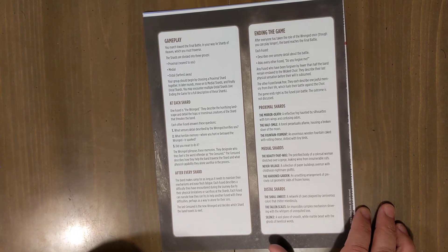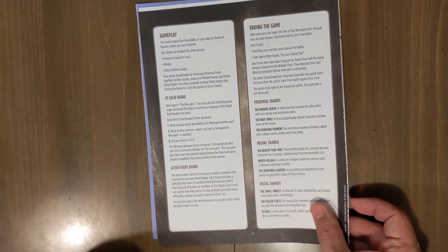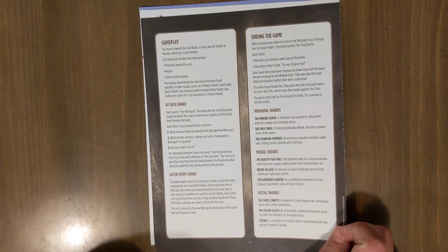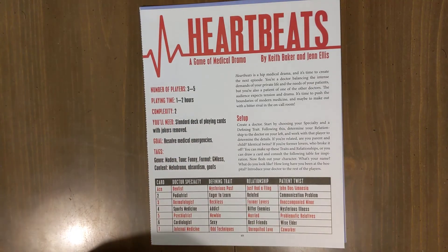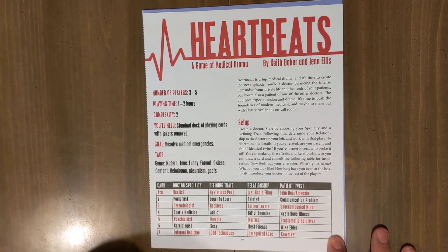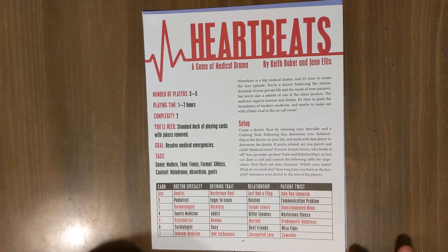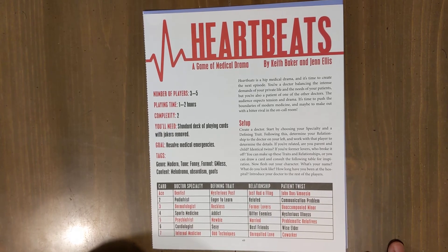I think Steampunk is really on the way out. I love that description of Steampunk as 'when Goths discovered brown.' But one of the great things about these two-page games is you're in and out — you just have fun with them for three, five, seven sessions, and you're good to go. This thing is just gorgeous. Absolution in Brass is a masterpiece. Next is Heartbeats. What is Heartbeats? It's delightful. This is St. Elmo's, Grey's Anatomy, House — as a tabletop role-playing game.